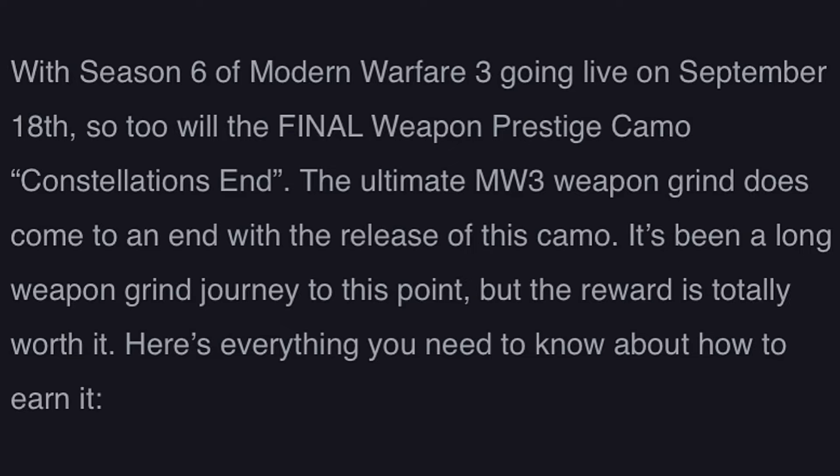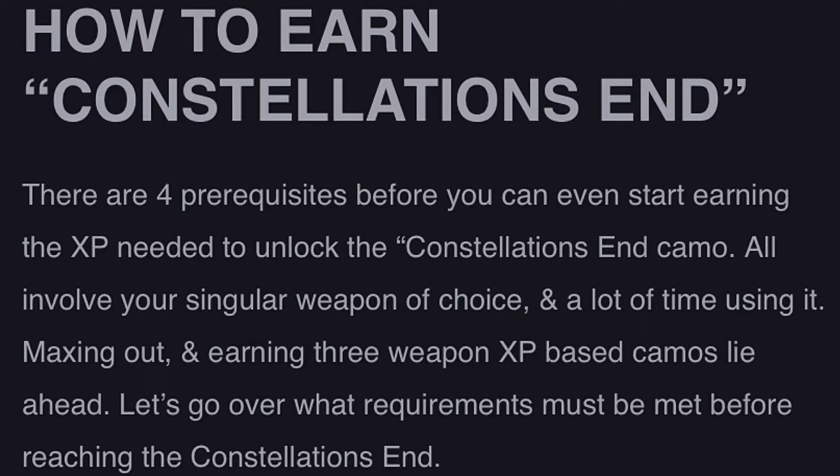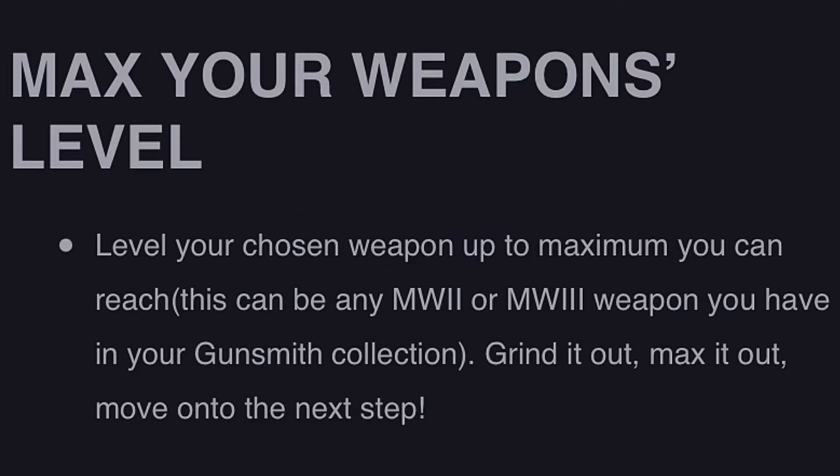There are four prerequisites before you can even start earning the XP needed to unlock the Constellations N camo. All involve your singular weapon of choice and a lot of time using it — maxing out and earning three weapon XP base camos. First, max your weapon's level. Level your chosen weapon up to its maximum — this can be any MW2 or MW3 weapon in your Gunsmith collection. Grind it out, max it out, then move on.